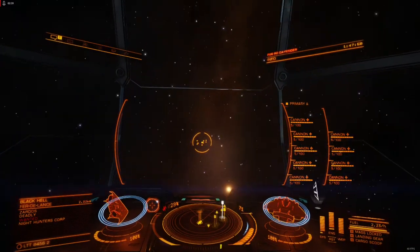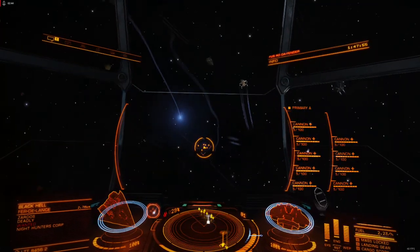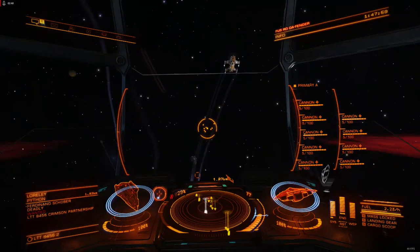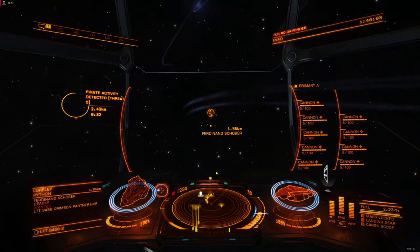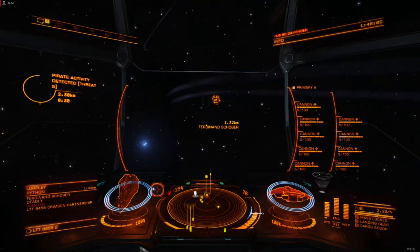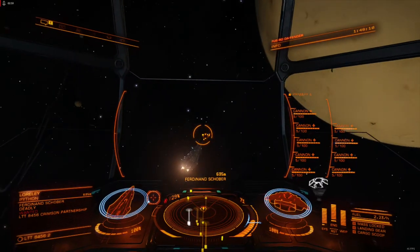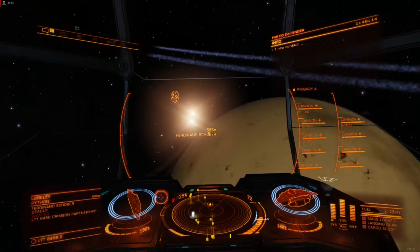In any case, I'm in a pirate activity beacon, which for those who aren't aware is a fairly rare occurrence — it doesn't happen very often and you really have to dig around for them. The pirates here function about the same way they do in a haz res, except that they're engineered, with the level of engineering determined by the threat rating of the instance. In this case I'm in a threat 5, which is manageable.